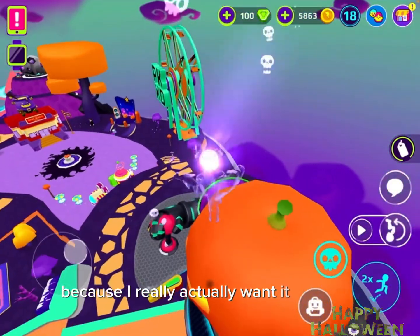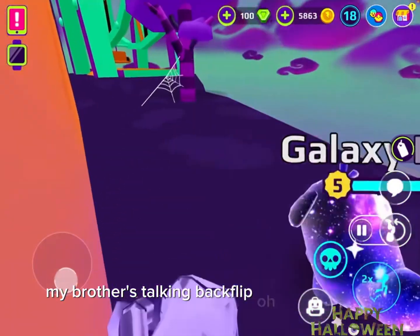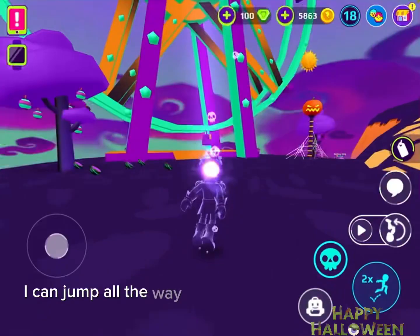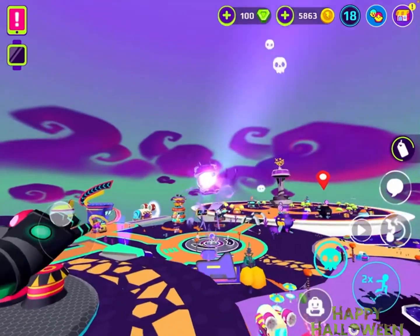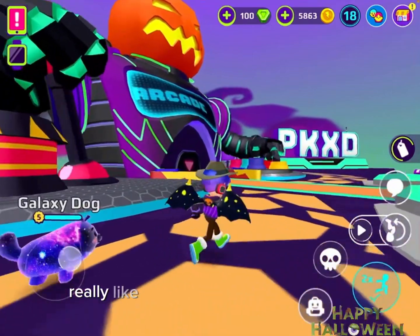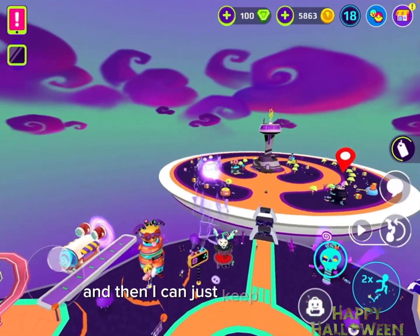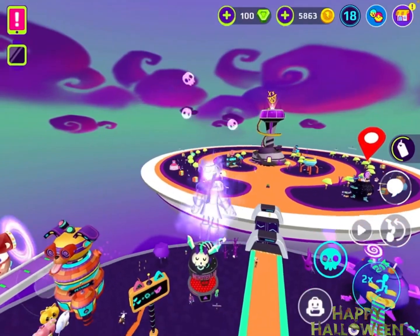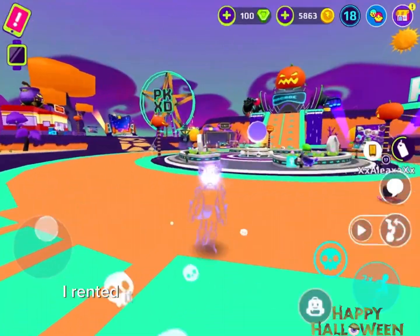I really actually want it. My brother's talking — backflip! I can jump all the way up to the top of PKXD. This is probably like the best bundle in the world — you have your regular skin and then you literally turn into a ghost. I can just keep doing that and jump like 500 feet in here. I rented it, so I'm probably gonna buy it — I rented it from the shop over here.